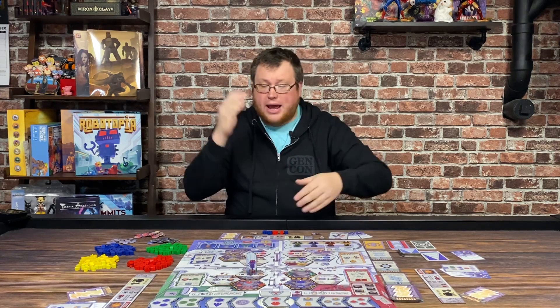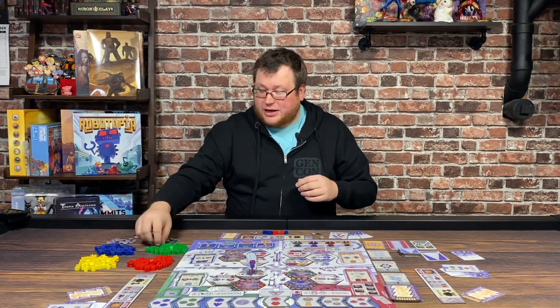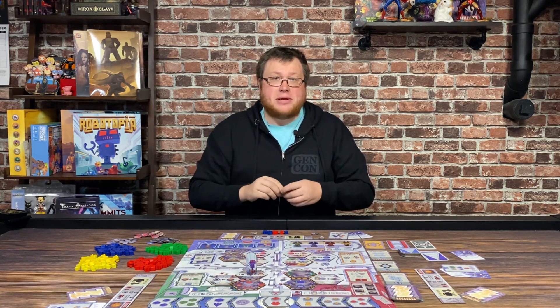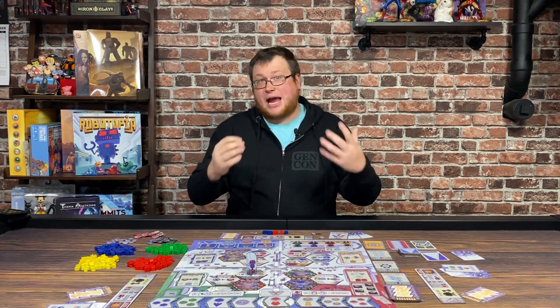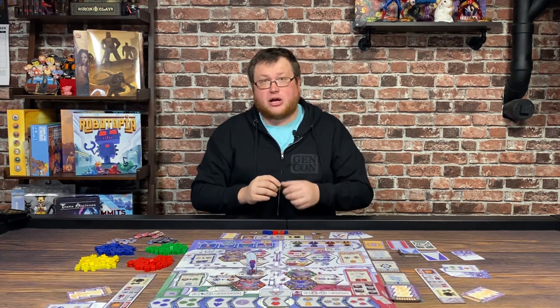The four guilds are divided by color: yellow, red, green, and blue. Each of these different guilds gives you a different kind of robot that's going to be used in a worker placement style game. But the worker placement here has some cool twists that I'll talk about.